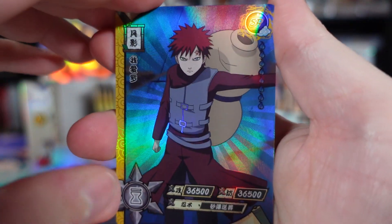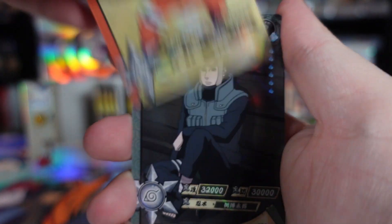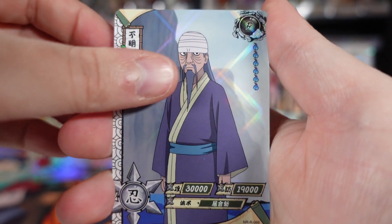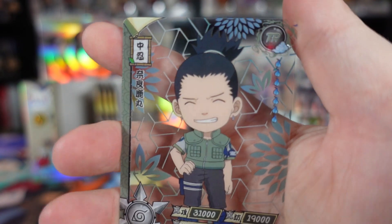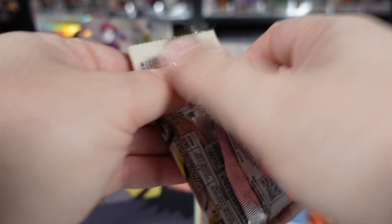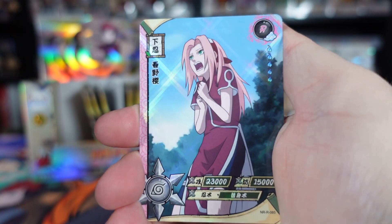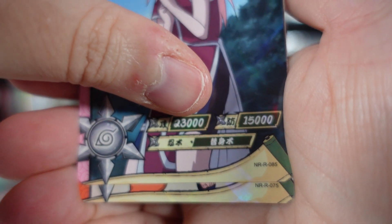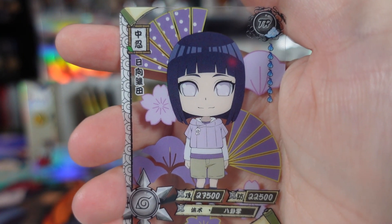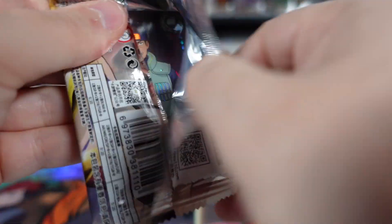Pack six: SR of Gaara — I don't think I've seen that SR before, could be a new one for the collection. Naruto, and Yamato, with an R of that Samurai guy whose name I never remember. Our Chibi card is just a TR of Shikamaru. Pack seven: SR of Naruto, Kankuro, Sakura, and an R of a young Naruto. Chibi card is of Hinata — a perfect pairing there. That's now four packs where we've had three R cards, so we've got two more chances at an NR card.